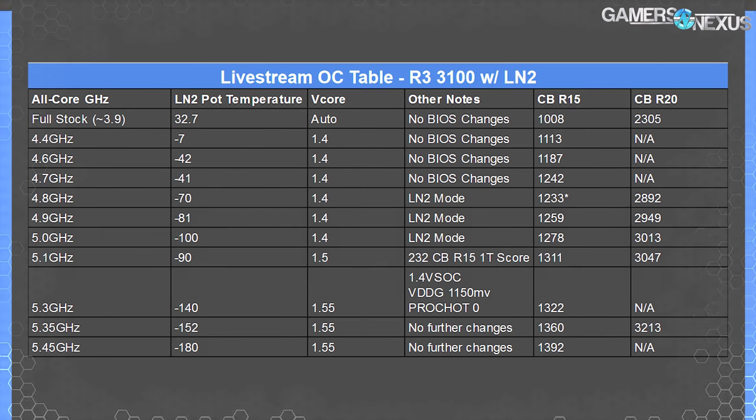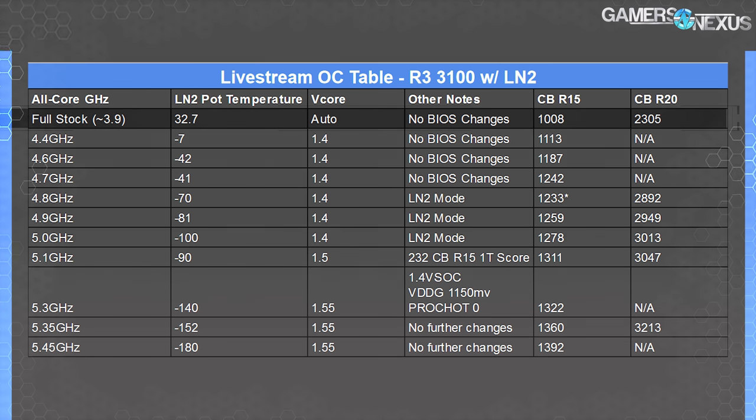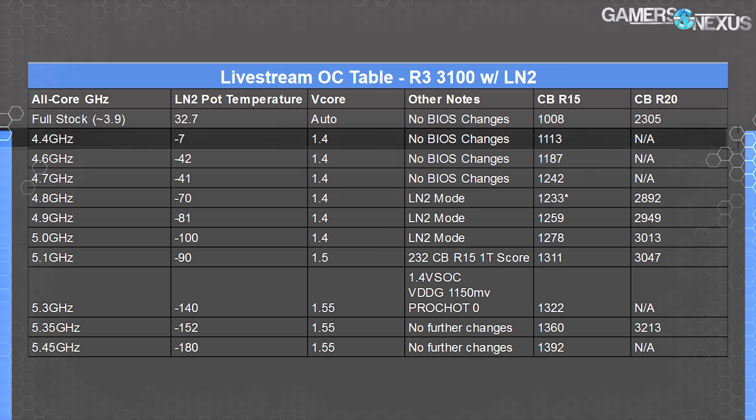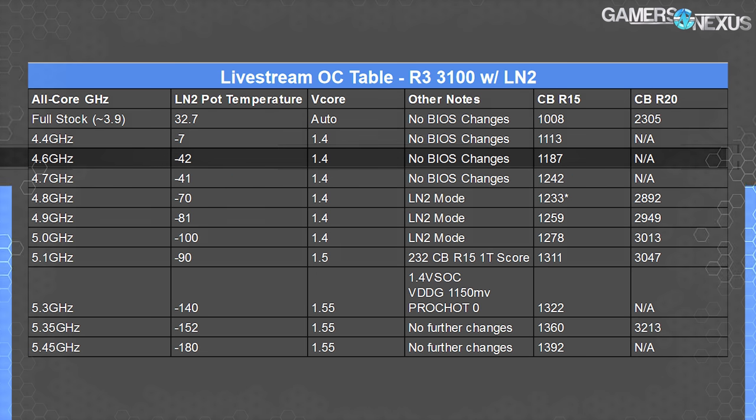I've got some numbers — we can put a table on the screen for the recap. Stock, with no XMP or anything, it was about 1008 points for R15. For R20 it was about 2305. At 4.4 gigahertz, about 1.4 volts and running only minus seven degrees for the pot temperature, it was about 1113 for R15. We tested that again at a lower temperature, minus 40, and it was about the same score. We then ran 4.6 gigahertz all-core at minus 42 degrees, 1.4 volts — so 1.394V — and that was an 1187 score.